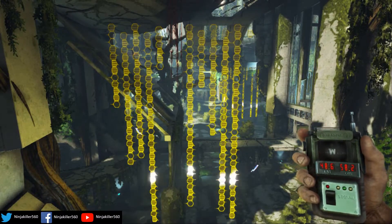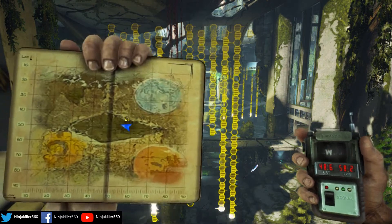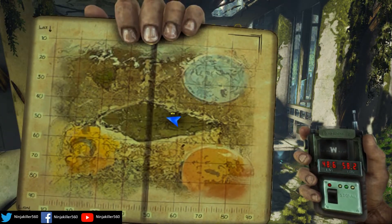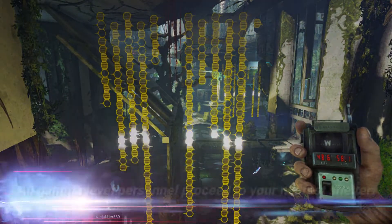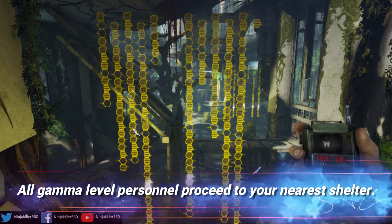We're going to be covering the first seven banners as they're right next to each other. We're still in Sanctuary — this is the map location area so you can see where I'm starting at. The first one here translates to: 'All gamma level personnel proceed to your nearest shelter.'